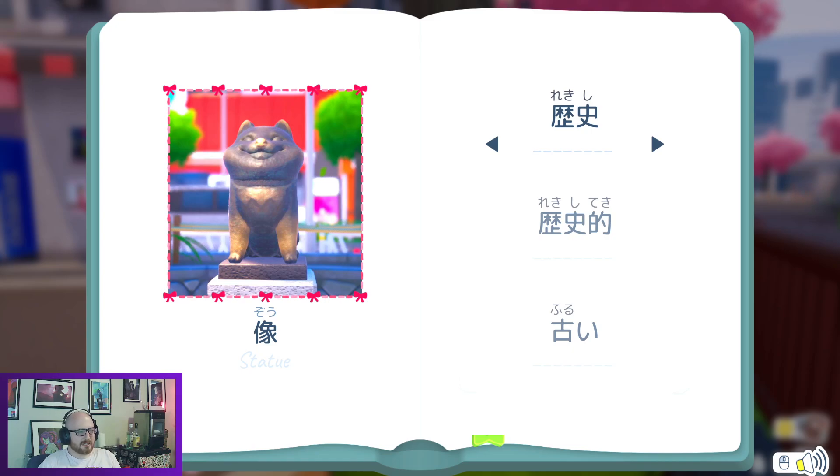Zō — we have a statue right here. Urekushi. So rekishiteki is right here, meaning historical. So this must be rekishi — history. And furui is old. Rekishi is history, rekishiteki is historical. That old statue's historical — why history? All right.